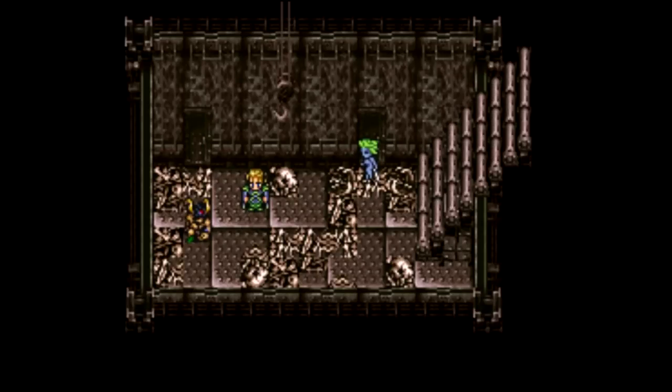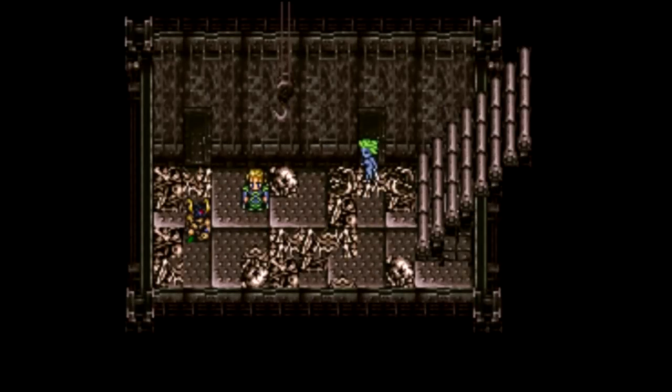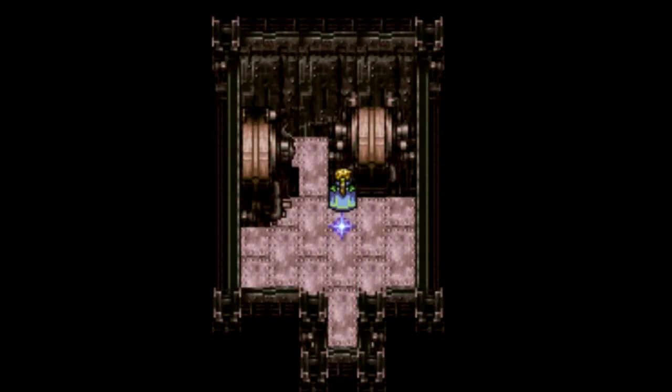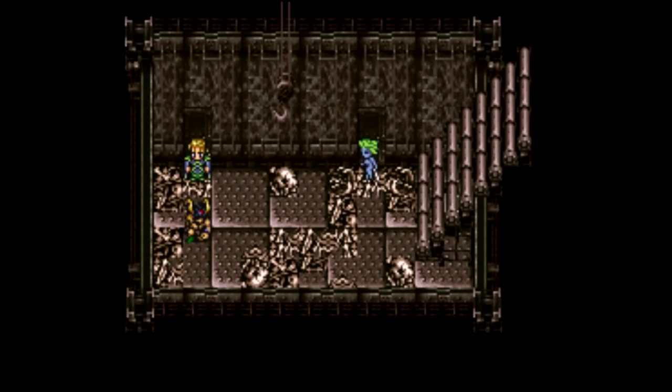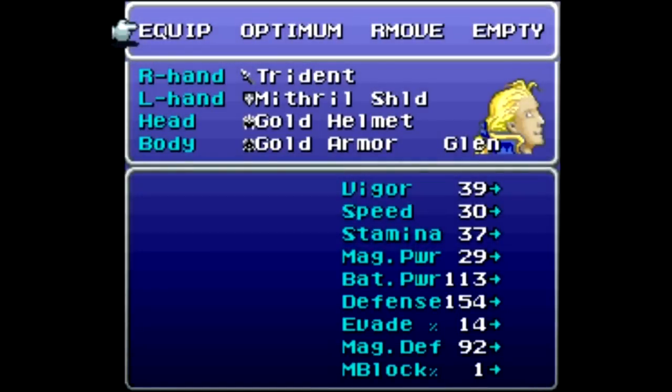Welcome back, this is Baller Scuba with more Let's Play Final Fantasy 6. I'm joined as always by our esper-finding squad of Glenn, Elvis, Luke, and Limia. We did get a full heal since we last left off here with these things that we assume are espers — well, they clearly are, but we don't know that for sure yet. Here is a save point where I got that full heal. I've changed the party around just a bit — Glenn is back on the trident, which kind of sucks.